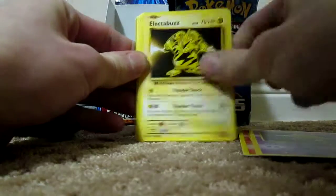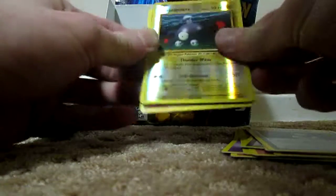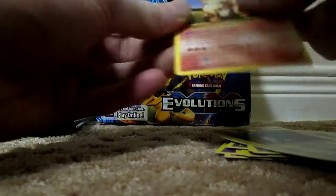We have Ponyta, Jynx, Electabuzz, Vulpix, Sandshrew, Maintenance, Poliwhirl, Brock's Grit, Magnemite Reverse, and an Arcanine.